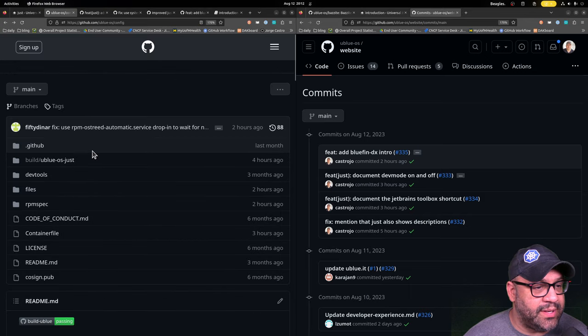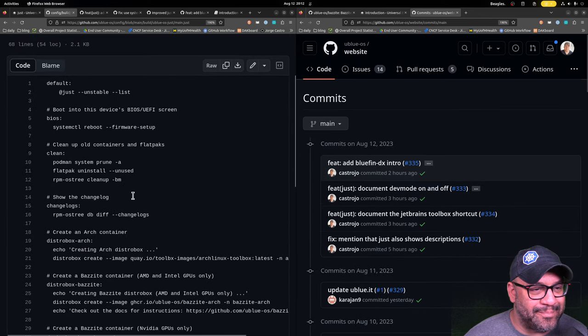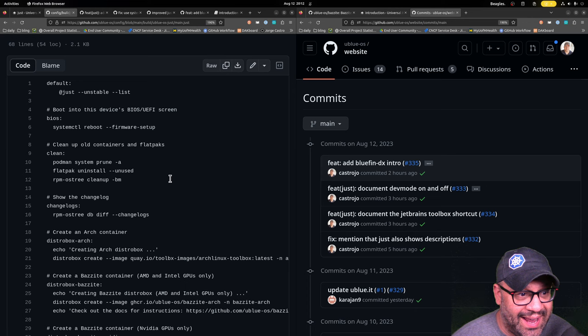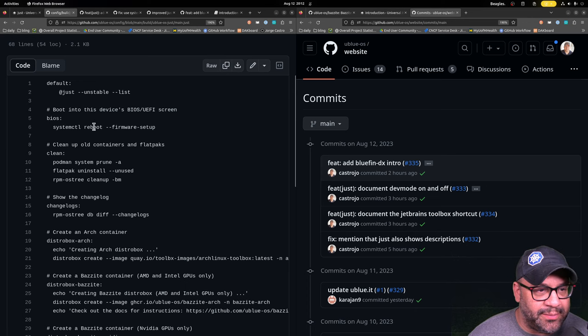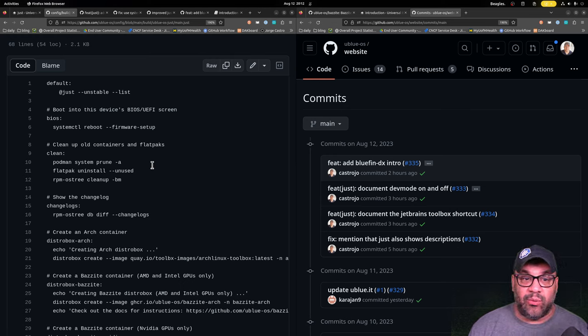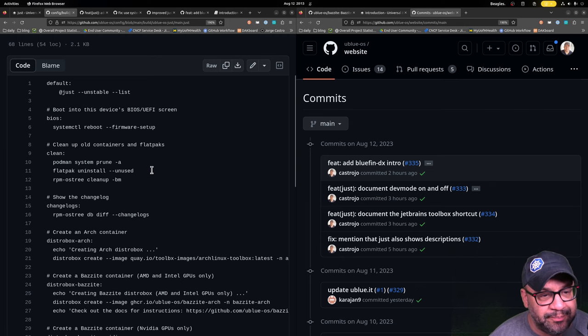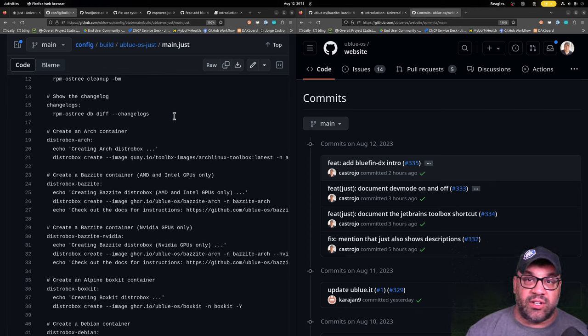Here are some examples: 'just bios' does a 'systemctl reboot --firmware-setup.' I like 'just clean' — it does a 'podman system prune -a,' which gets rid of old container images. It also removes unused Flatpaks and does an rpm-ostree cleanup. 'Just changelogs' is very interesting because it gives you the changelogs of the image you're booted on versus the prior one. So if you haven't rebooted, you can run 'just changelogs' over the course of the week and see what good stuff is coming.